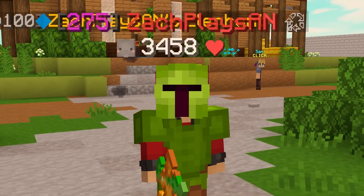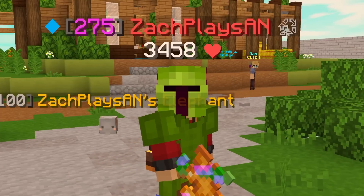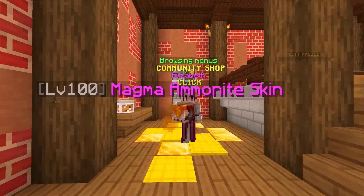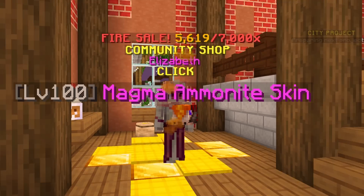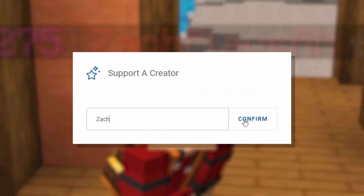So if you guys are excited for today's episode, don't forget to go and leave a like and subscribe to the channel if you guys are new around here. But without further ado, let's jump right into it. Super quickly though, there is currently a fire sale going on of these Ammonite skins. I currently picked up the Magma Ammonite. These things look super clean. If you find yourself picking up some Skyblock Gems to buy them, don't forget to go and use my credit code, CODEZAC.